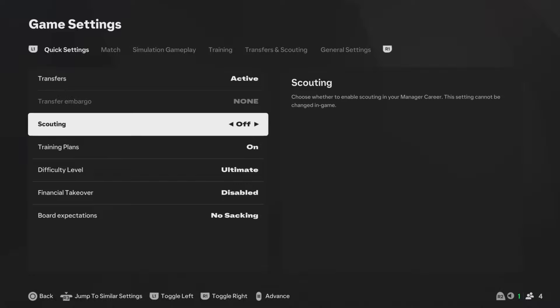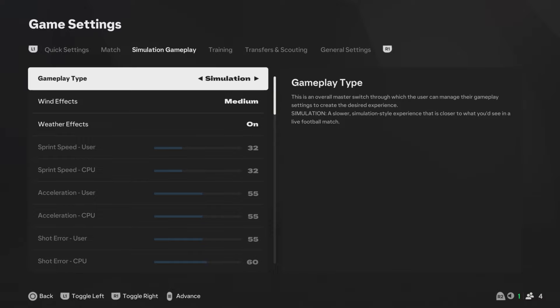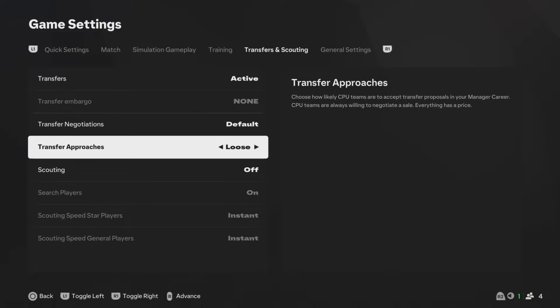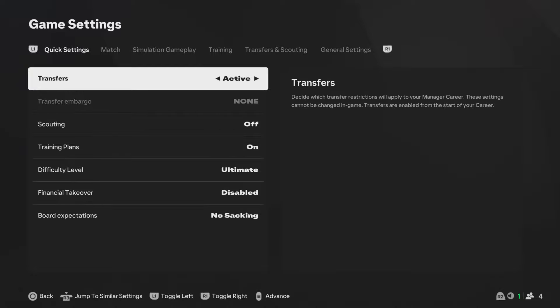I'm going to turn the scout up because I want to be able to see players straight away. No sacking, financial takeover turned off, Ultimate as usual, and we're going to be in 4-minute halves, full potential for the youth tournaments and youth players. Simulation — I want to test it out for the first Chrome and see if it's worthwhile using in the future. Transfers left on default, loose scouting turned off, and general settings on Sterling — Great British Pounds. Let's check out the team.